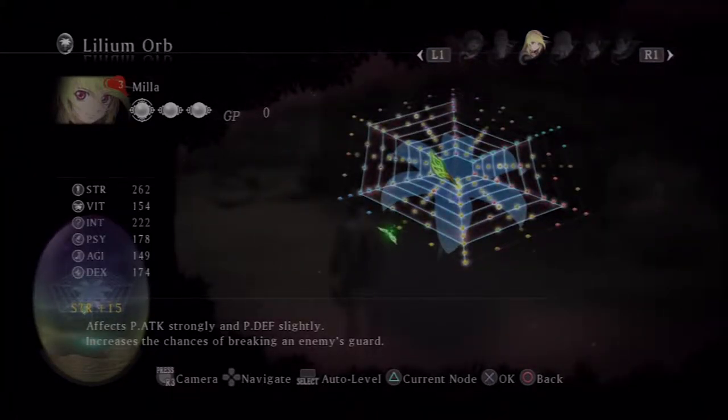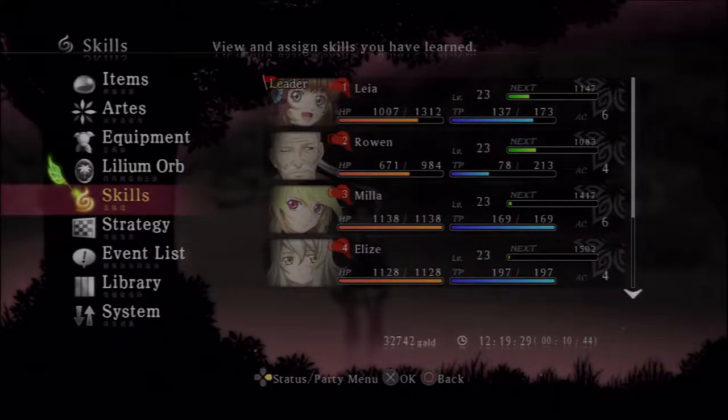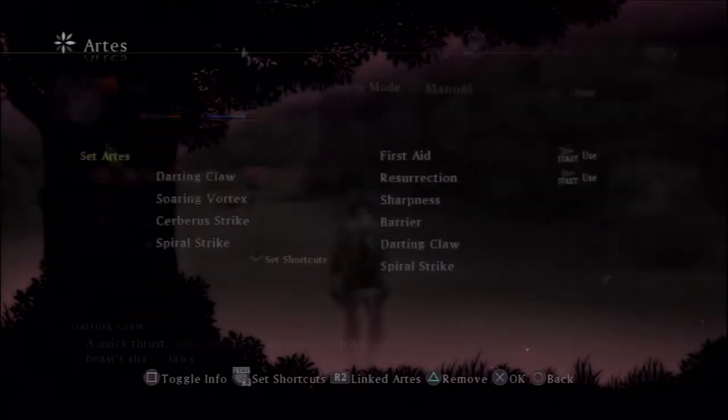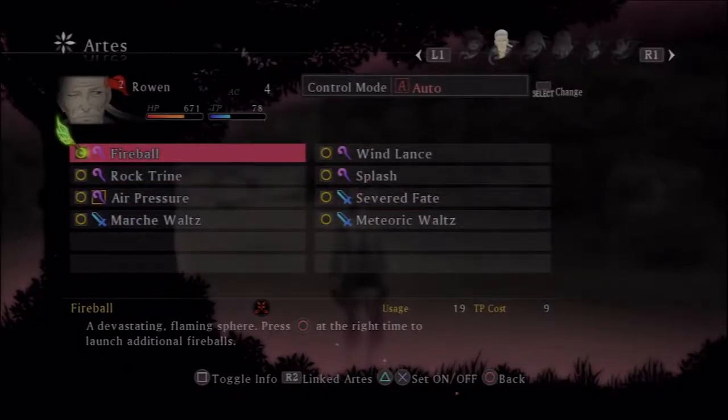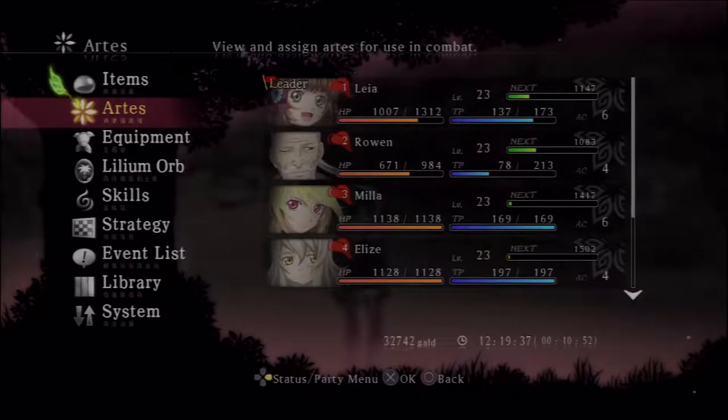As you grow, the skill tree will expand. I do kind of like the spiderweb effect, because as you fill up these six nodes, the one in the middle will unlock. It's an interesting way to do things. There's also like a bar chart showing strength, defense — a red shape based on their stats. They don't really correlate with each other that well, but anyway.